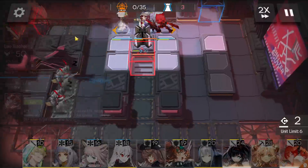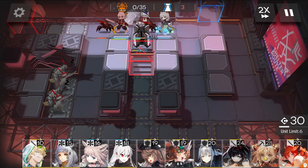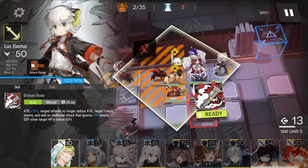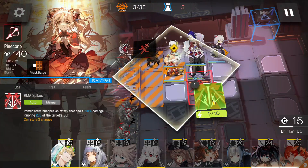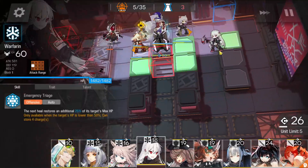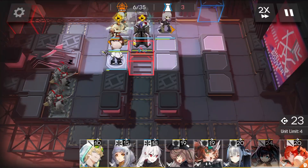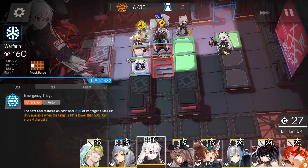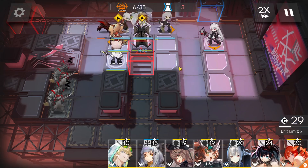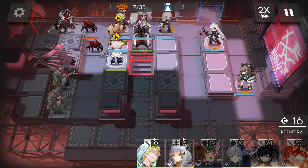First we're going to bring out Lu, and then next we're going to bring out Pine Cone. Then we're going to immediately bring out a medic — as soon as you can, activate Lu's skill. Fire every shot from Pine Cone. Let's bring in our medic facing upwards, and now we can bring out this medic facing downwards — we're going to have Aura facing downwards.